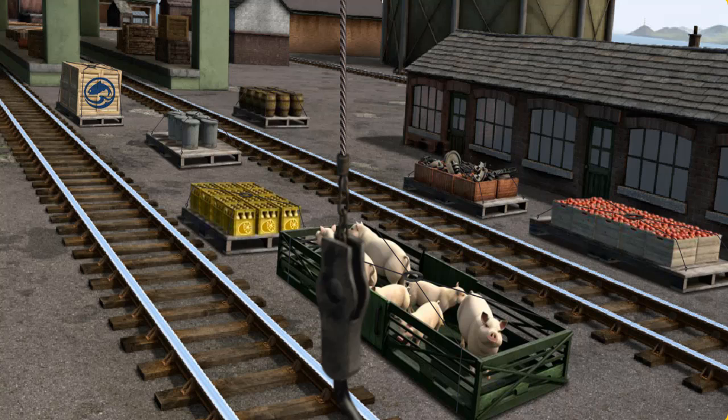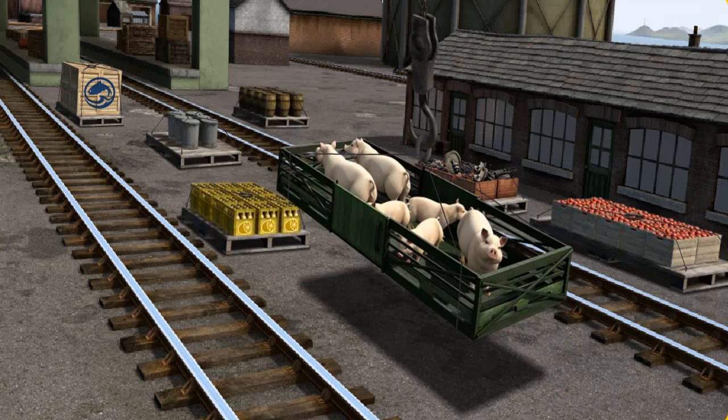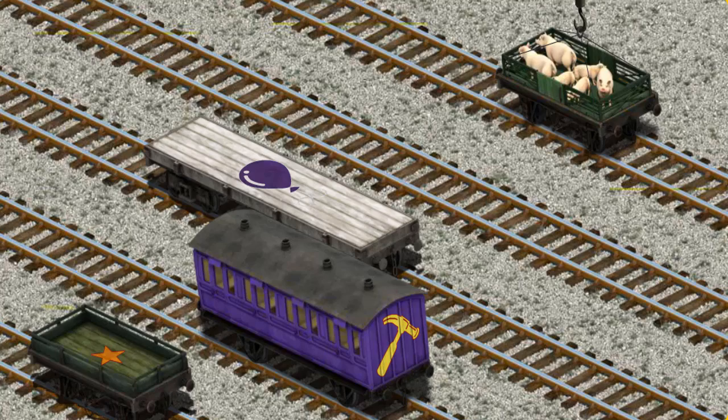Show Cranky where the pigs are. You found them! Let's lift and load. Now the cargo must be loaded. Help Cranky find the orange flatbed with a blue star. That's it!